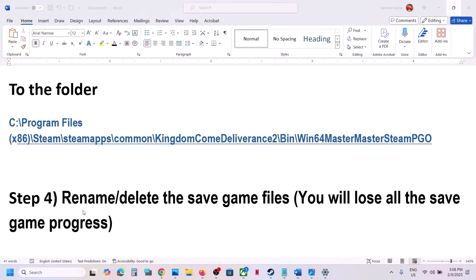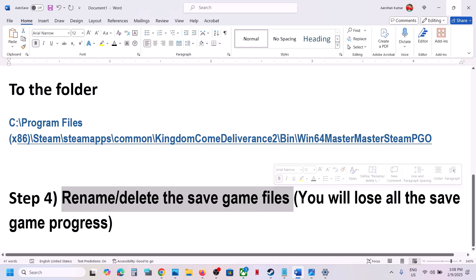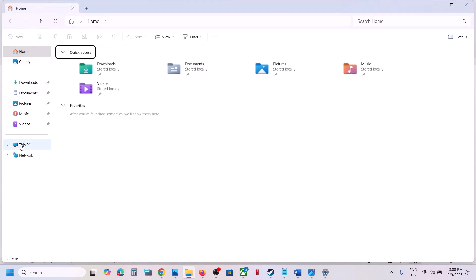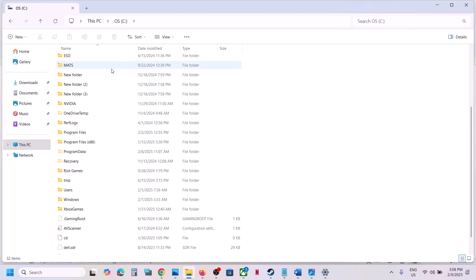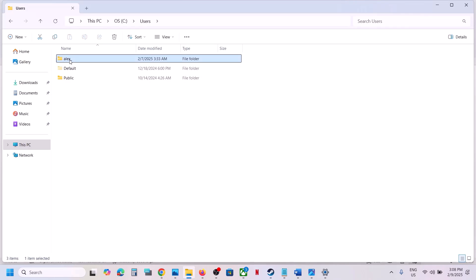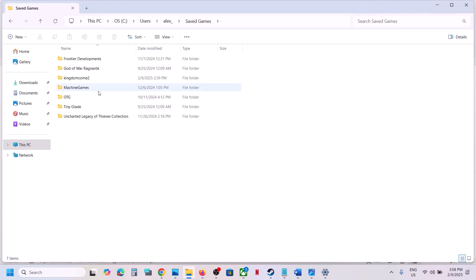The next step is to rename or delete the save game files. Be aware that when you do this, you will lose all game progress and have to start from scratch. If you agree, open File Explorer, go to This PC, open C drive, then open the Users folder.